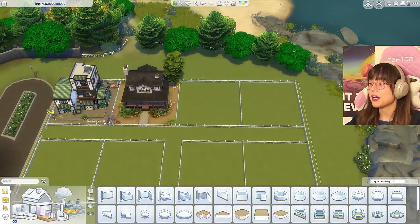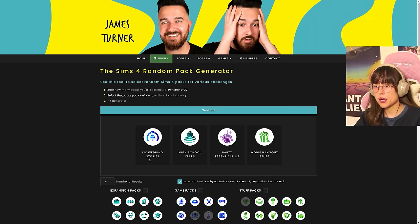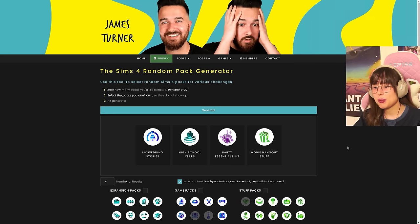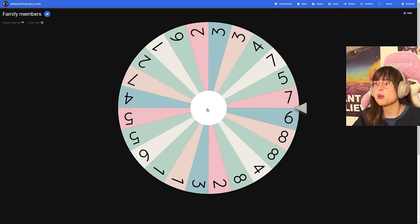Back in the random pack generator for house three. We got: My Wedding Stories, High School Years, Party Essentials kit, and Movie Hangout stuff pack. Not sure what My Wedding Stories has to offer since I only bought it for shell challenges, but we shall see. Spinning for family members: six people!